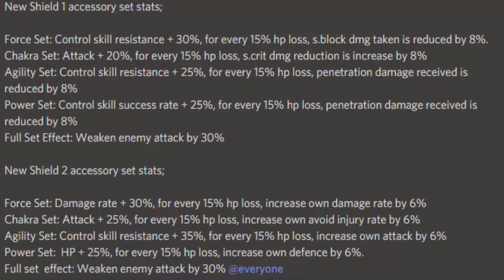I wouldn't dismiss the Force set because S block damage taken is helpful if you're going up against someone who has Gurren, but if not only the first part matters — same goes for the S crit. So Shield One, I'll call it, is not bad but it's kind of situational depending on what you use it for and certain characters. They're mainly useful for the first part of their effect. If I had to rank all four, I'd say Agility and Power are equal for most situations, then Chakra, then Force.